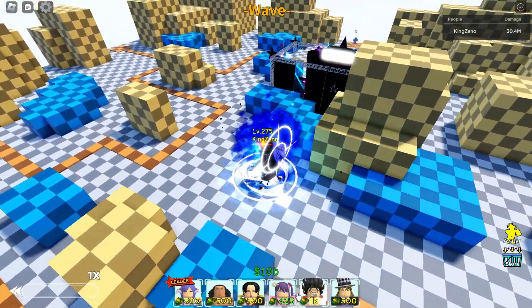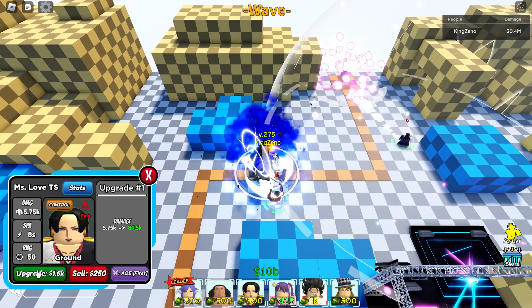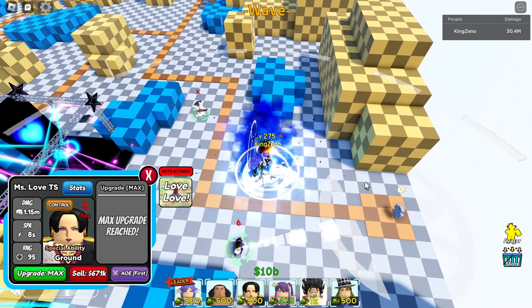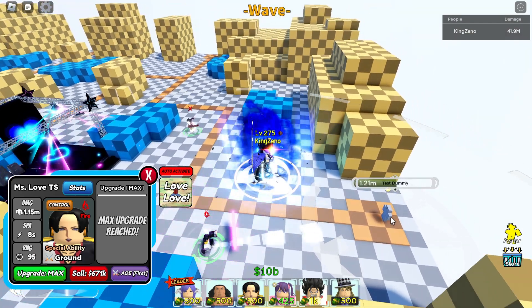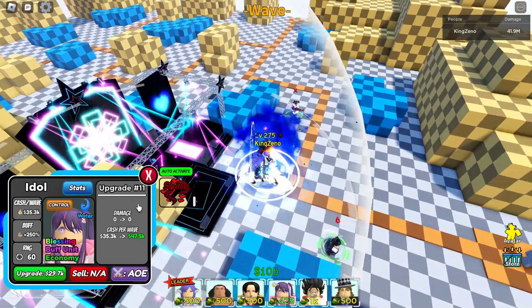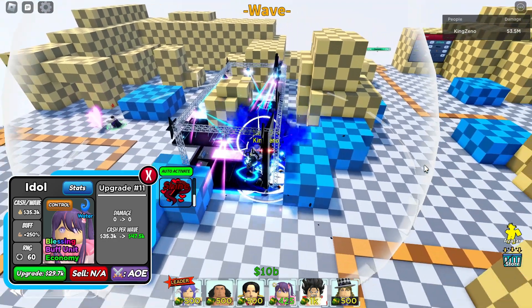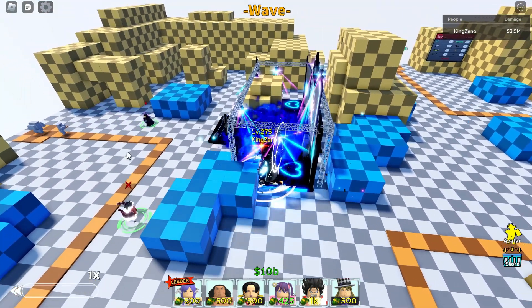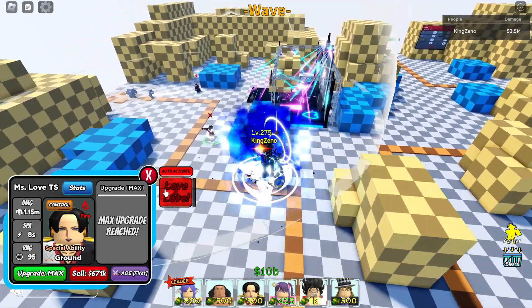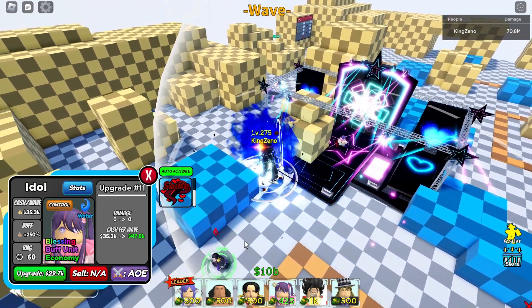Let's spawn a bunch more enemies — if you can spam this it's even better. Obviously you can't use it on ones that were already affected. I'll let this one die, then spawn a bunch more. Global cooldown — yep, there it is. Anyway, let's show off her final stats.